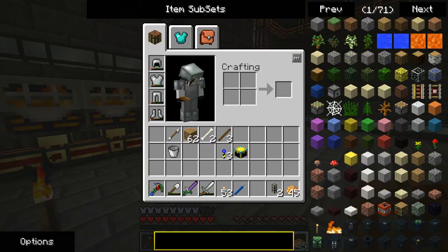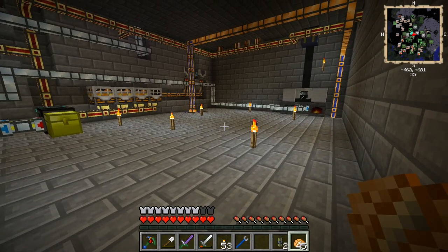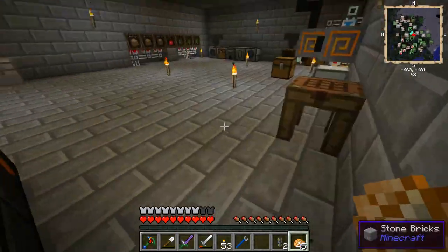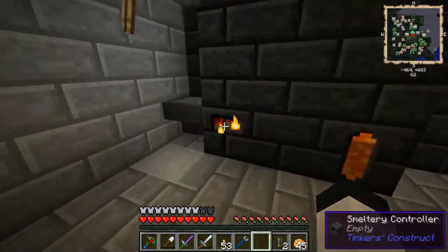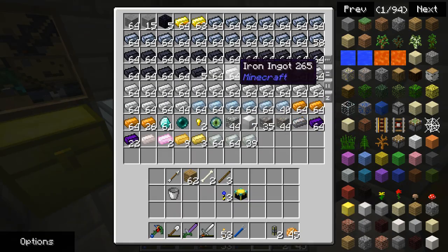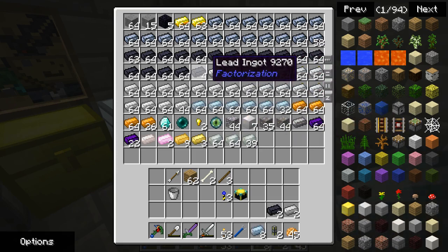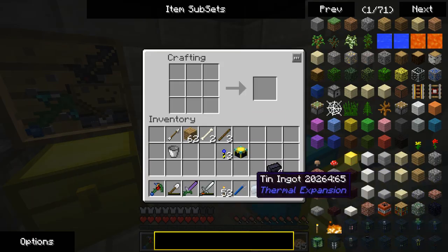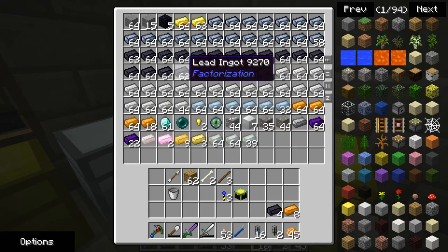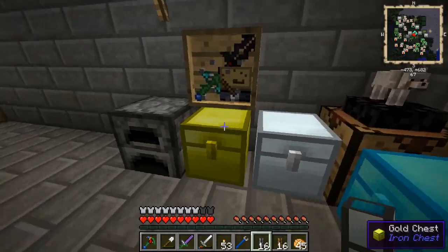Although maybe I should consider hooking these back up, with the primary reason being I can't be sure that's gonna keep going. I think I should probably do that — I seem to be running out of item ducts constantly, both them and the fluid ducts, because I'm just placing them everywhere. Hopefully that's enough to get me to where I'm trying to get.